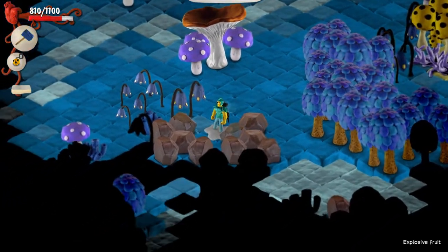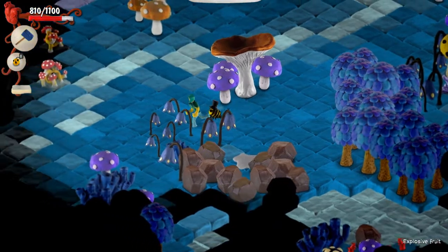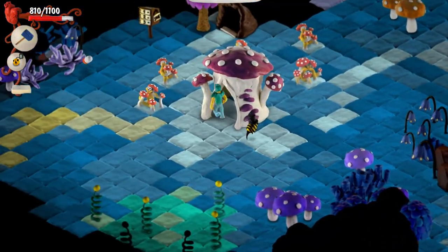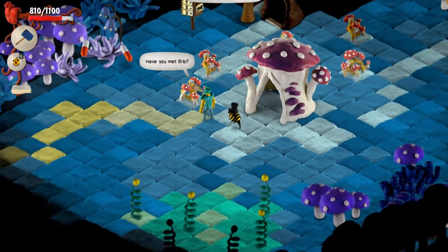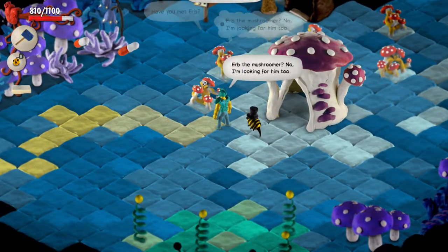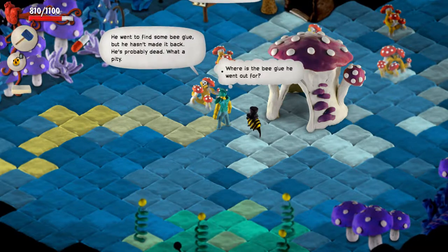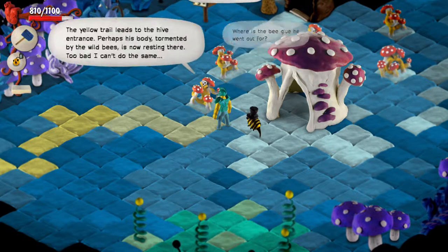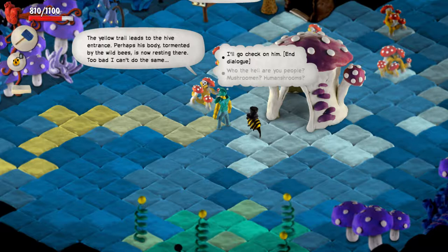Let's take a look. This looks like a house to me. 'Have you met Herb? Herb the Mushroomer?' 'No, I'm looking for him too. He went to find some bee glue, but he hasn't made it back. He's probably dead. What a pity.' Where is the bee glue he went out for? 'The yellow trail leads to the hive entrance. Perhaps his body, tormented by the wild bees, is now resting there.'